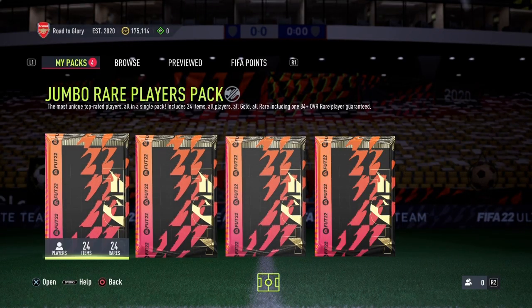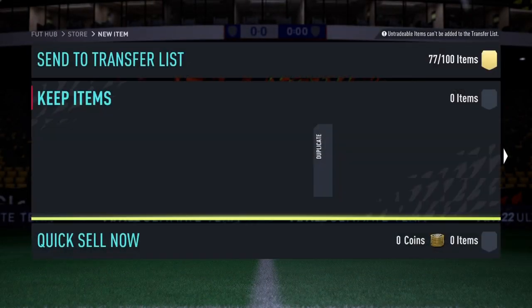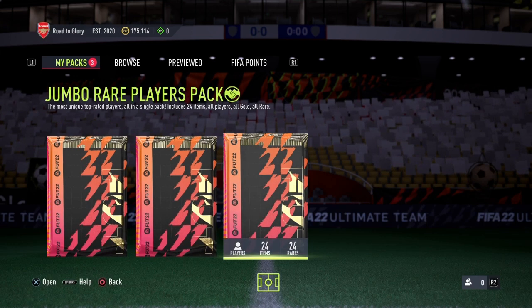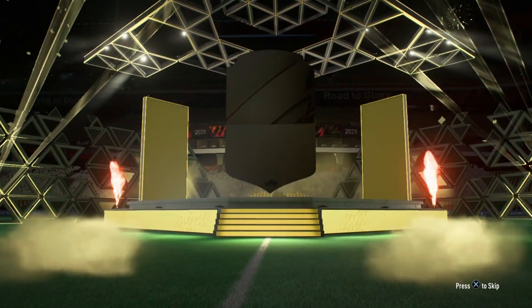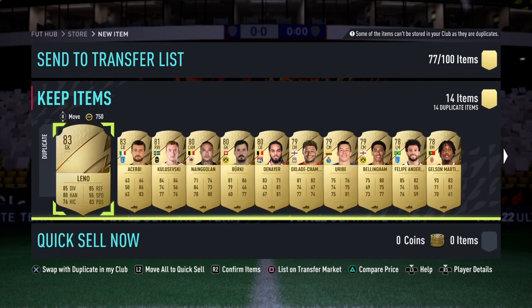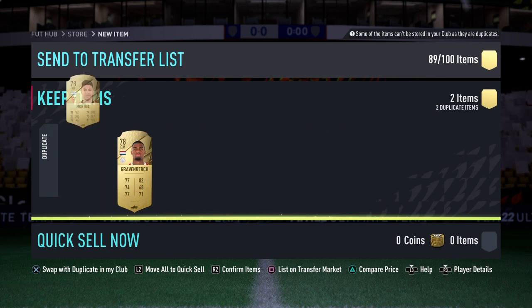Starting off with these jumbo rare players packs - let's go! Henderson as well, send them all down there! We got one - it's big boys Ruben Diaz! Another jumbo rare players pack, this one is tradable. No walkout from that one. As if we just packed Ruben Diaz - the auto-blocking GOAT! All these can get sent off.